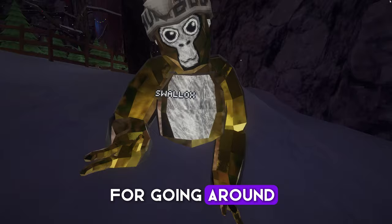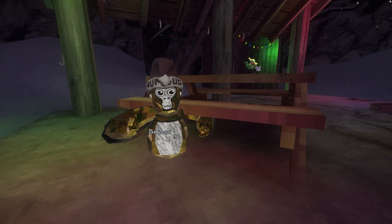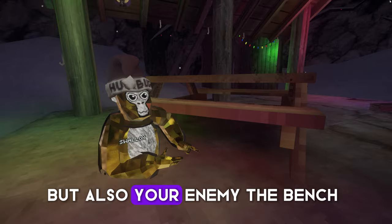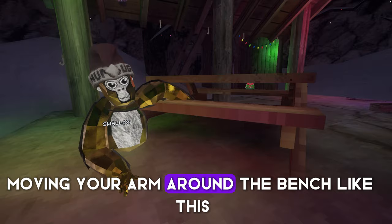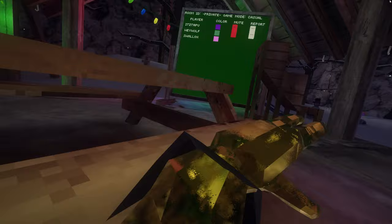Now let's get on to the harder techniques, such as vertical. Welcome to your best friend, but also your enemy — the bench. You want to practice moving your arm around the bench like this. Here's a first-person perspective: you want to move your arm around the bench. And that's the motion you'll be wanting to do while verticaling.